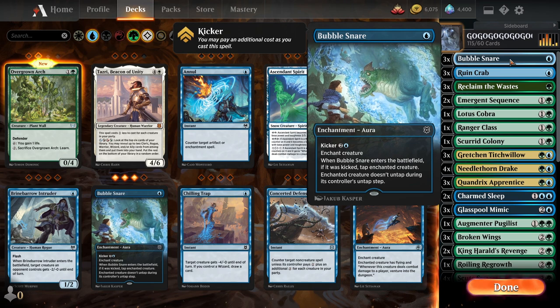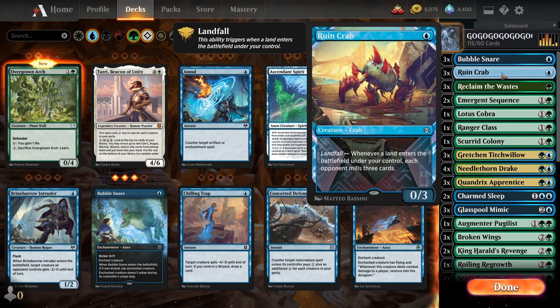First up we got Bubble Snare — you guys know what that does. Rune Crab — that's just there as a lightning rod. I'm not a mill player; it's a 115-card deck and I got three crabs. It's just there to make them think they're going to lose to mill eventually and waste a removal on it turn one, or two, or three. If it shows up later, it might eat a kill spell. It's just there to make them burn cards. And if they're dumb enough to lose to it after 30 turns, this is the only mill card in my deck — that's on them.